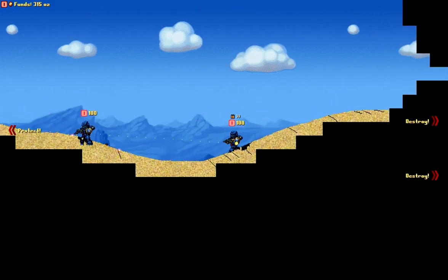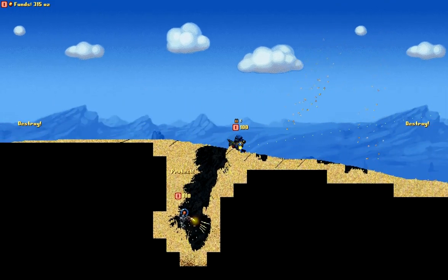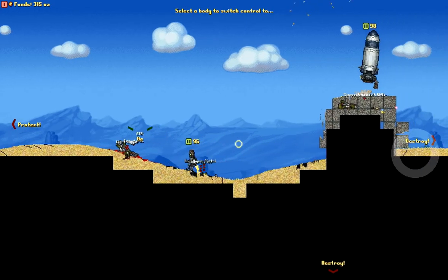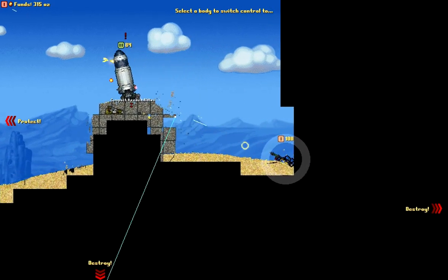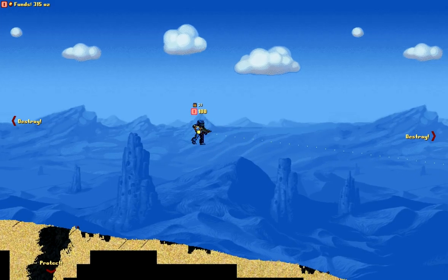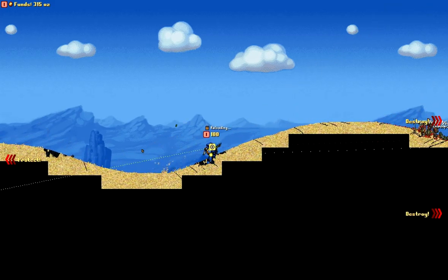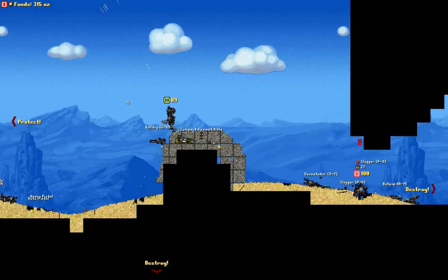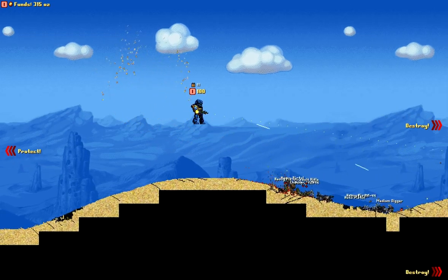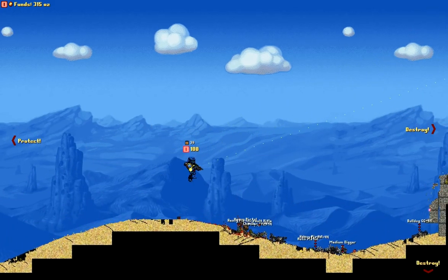Let's form a squad — there we go. Now the AI is going to follow us and we'll try to protect our brain. Let's reload our gun. Where's our other marine? What the heck — he's way over here! This is a total war. I'll leave our brain there for now and hop over this way. There's a drop ship — let's see if we can take it out. Our guy is on the job. We caused damage and took out the enemy without getting hurt.